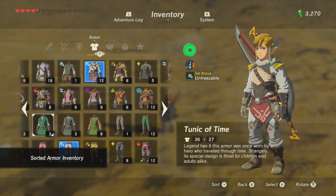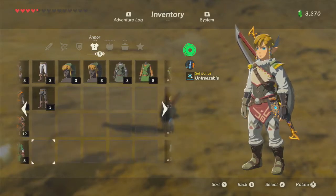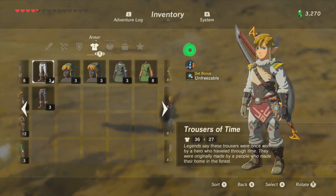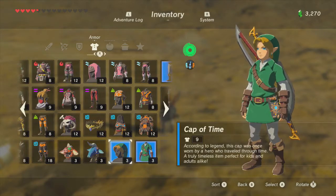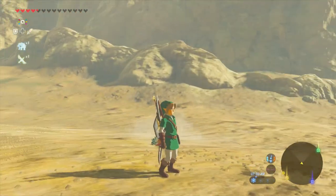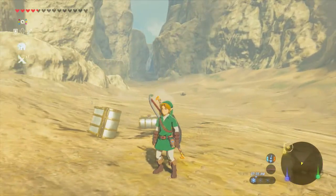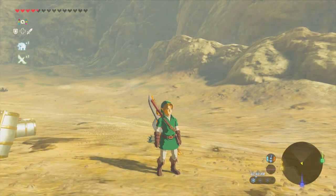Okay, let's sort these. We've got the Cap of Time, Tunic of Time, and the Trousers of Time! We got the entire Time outfit, guys! Holy crap! Ocarina of Time Link — I didn't even realize it. It's our first complete amiibo classic outfit! So we can actually retire Ocarina of Time Link now.